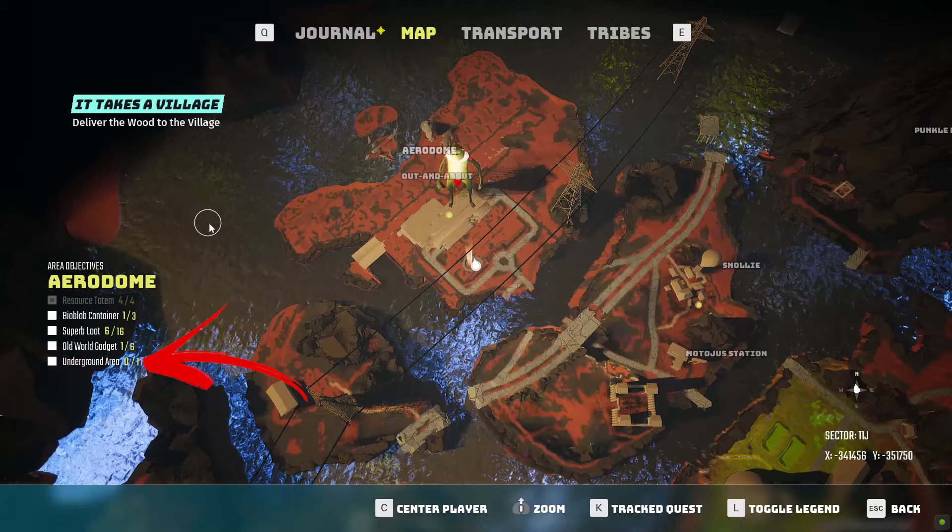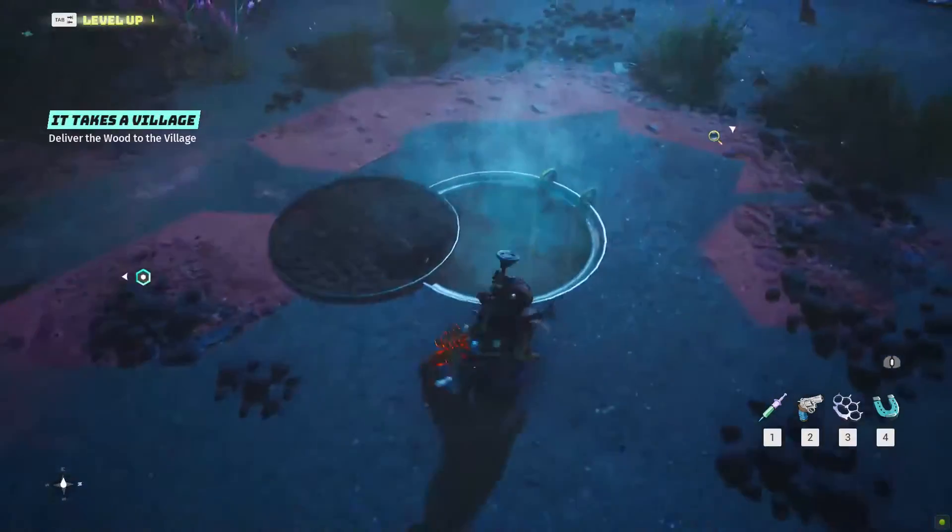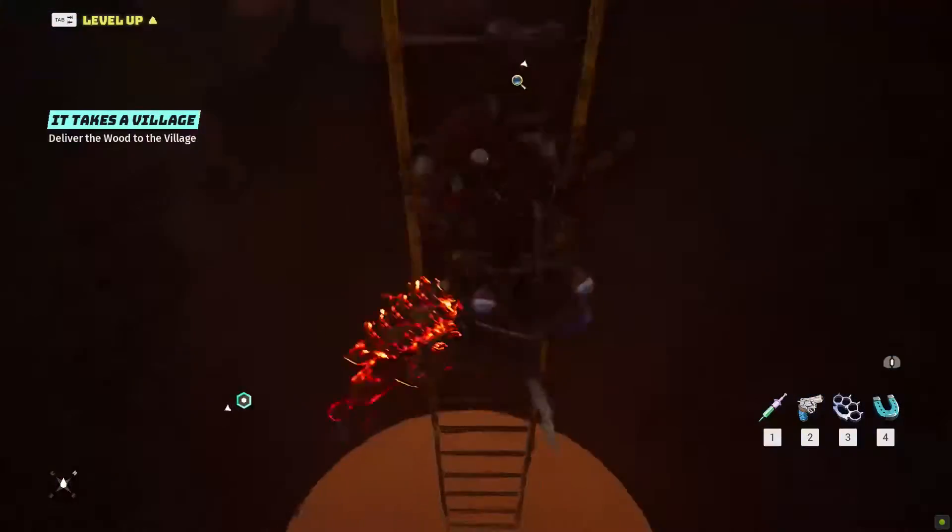In Aerodrome, there is an underground area. In the bottom right, there is a location highlighted with a yellow light, where you can find an opening manhole to use in order to explore the servers.